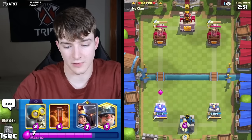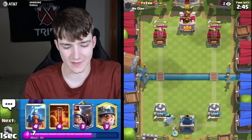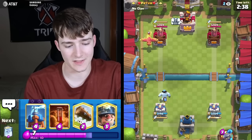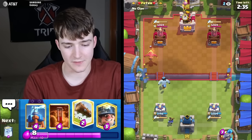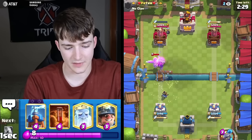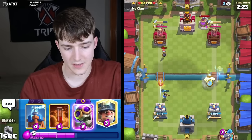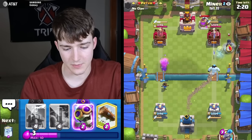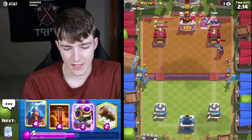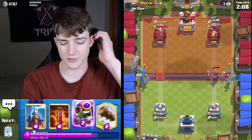Against Peter — starting with Ice Golem. Everyone at this point is probably going to be running the Duchess. He's got Zap, Phoenix, and Bomber — probably going to be a heavier deck, maybe Golem. Going to try to get a Miner on top of the Collector — he went for a Night Witch so that was really good. We just got to be a little cautious about the Night Witch. He's not going to support it so we're completely fine — great start, successfully took out the Elixir Collector.